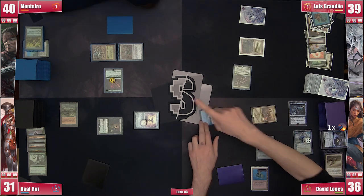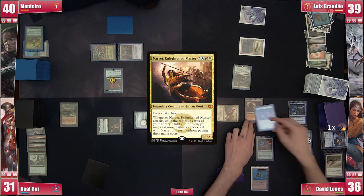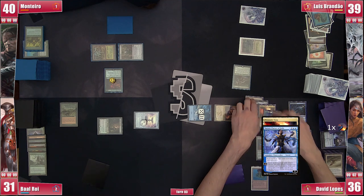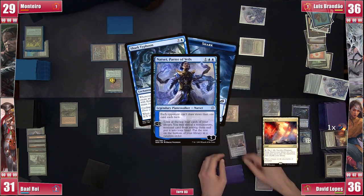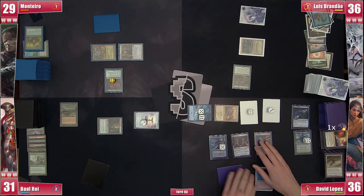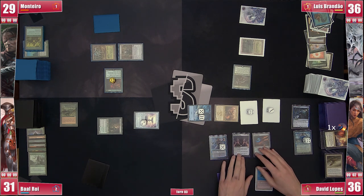David attacks Brandão with Narset and Monteiro with the Shark. The trigger reveals Arid Mesa, Lithoform Engine, Prismatic Vista, and Narset Parter of Veils. No one blocks, so David casts Lithoform Engine and the planeswalker Narset, getting a 4/4 and a 3/3 flying Shark tokens. He still wants the card in hand so he passes to himself without activating Teferi. One extra turn to go.